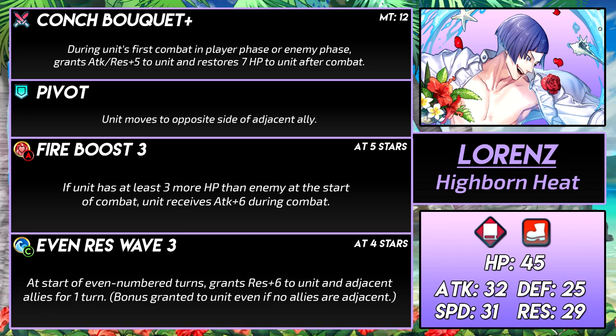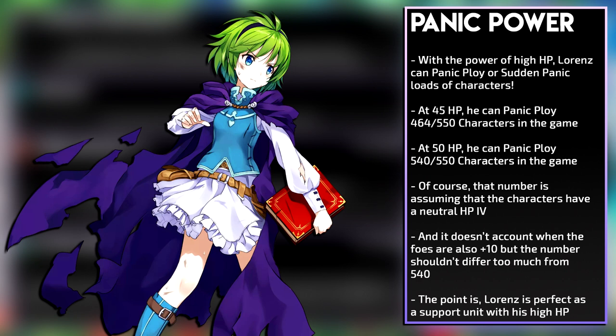We do have healers, but now you have to make a decision: do you want to use your healer to heal, or do you want to use them for their staff? Think about Pain Plus, Flash Plus, or maybe Brave Veronica, who has an incredible staff for attacking. So rather than using an offensive skill that relies on HP, why not use a support skill that relies on HP, like Panic Ploy? Lorenz has fantastic HP, so his Panic Ploy potential is phenomenal. Game Press says there are 550 characters, and at 45 HP Lorenz can Panic Ploy 464 characters in the game, and at 50 HP he can Panic Ploy 540 characters. Assuming neutral HP IVs at base, the point is Lorenz is a great Panic Ploy support user with that high HP of his.